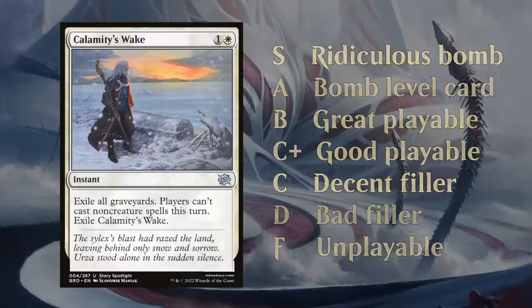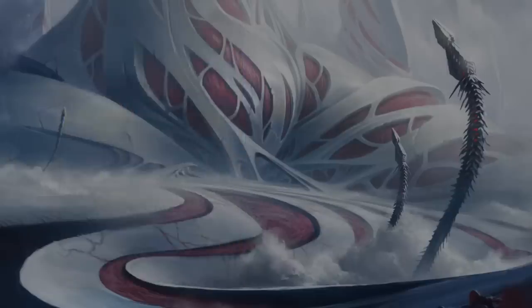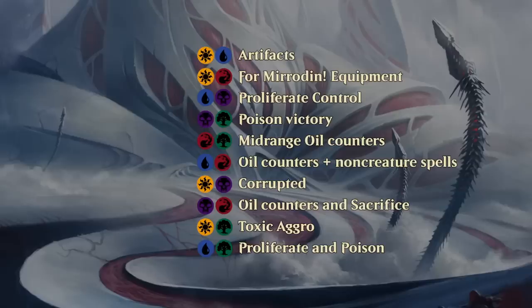Moving on, let's take a look at the archetype breakdown. Phyrexia: All Will Be One is mostly going to have two-color decks, maybe even some monocolored decks, and green has a little potential for splashing a third or even fourth color. It's useful to look at this before diving into the actual cards. Blue-white is all about artifact synergies — cards get better the more artifacts you have in play.